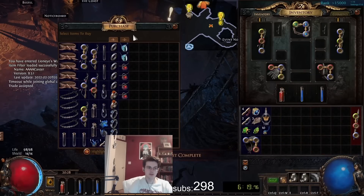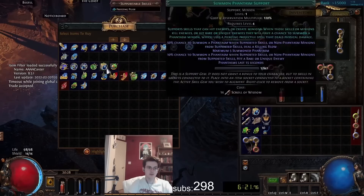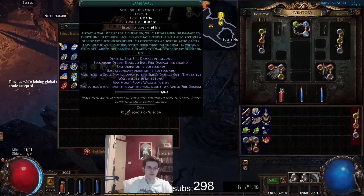You will grab the Quicksilver, Summon Phantasm Support, you will also grab Flame Wall and Holy Flame Totem. You're going to want to Redsocket it just somewhere.